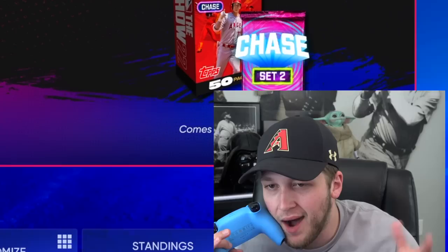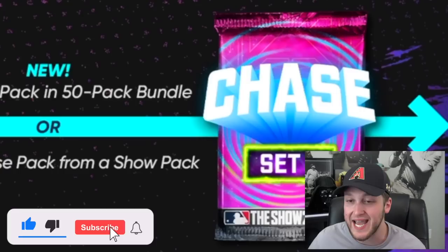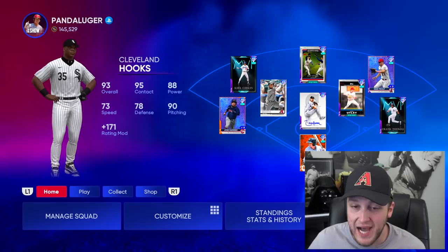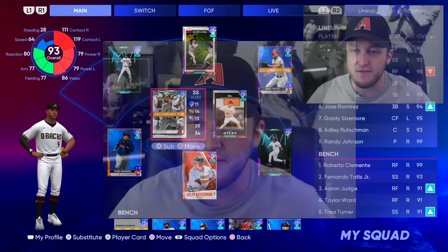I think we can all agree that content hasn't been the best to start off in 2022, but this right here — this 93 Ketel Marte, as well as the 97 brand new legend with the Takashi card art, Carlos Delgado — this is what we have been waiting for. I cannot wait to see the stats on Carlos Delgado. If we can get this video to 2,000 likes, I will bring that 97 Delgado debut tomorrow.